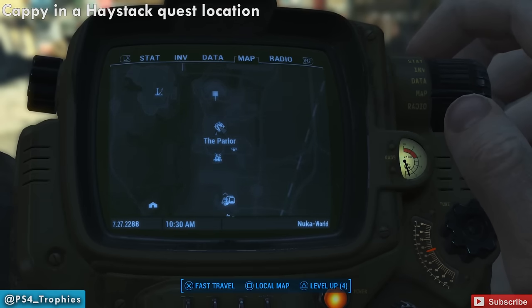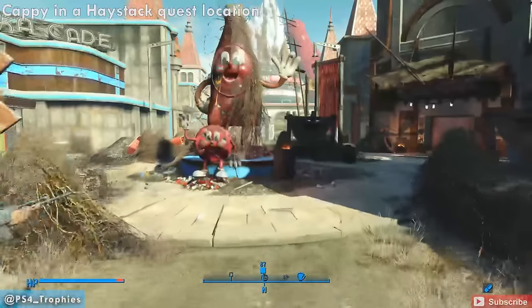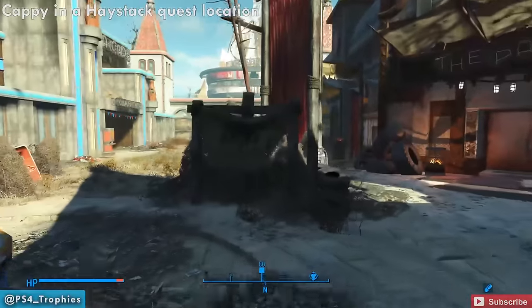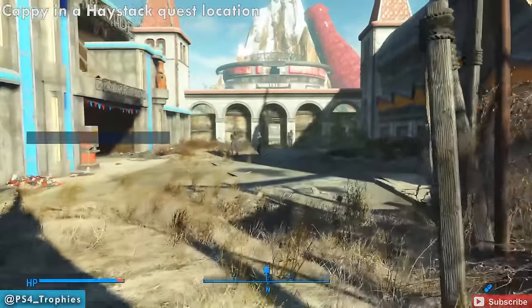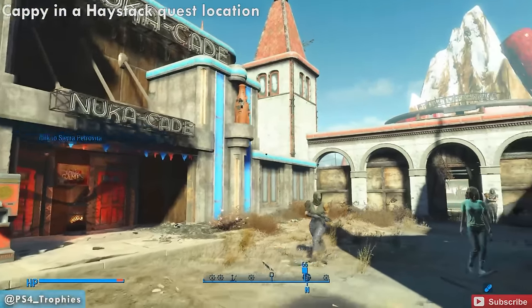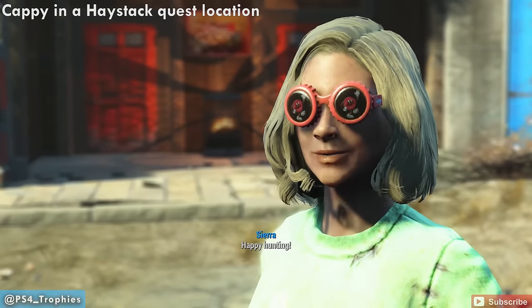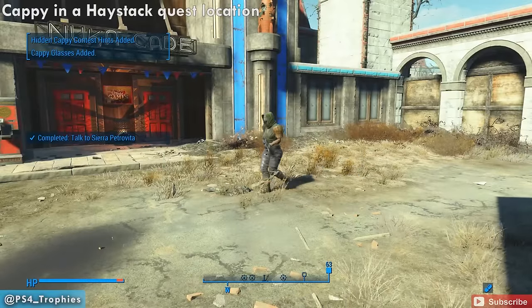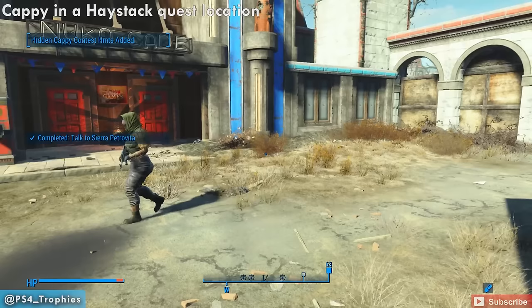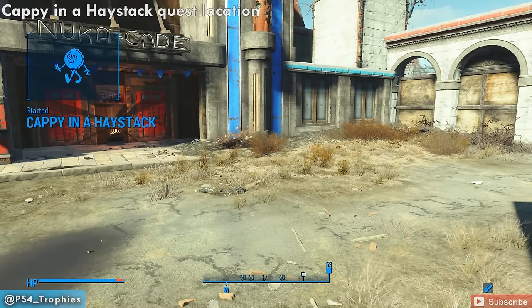This is part of the Cappy in a Haystack quest. To start the quest, you're going to find it in the Nuka Town area, just outside the arcade — the Nuka Cade. Find this woman in the green shirt; she's a little crazy but wearing some glasses. At the end of the conversation she's going to hand you the Cappy Glasses. To start this quest you're going to have to equip the glasses — that's the first thing you need to do.